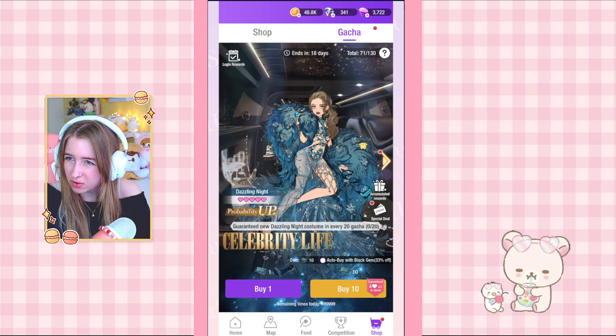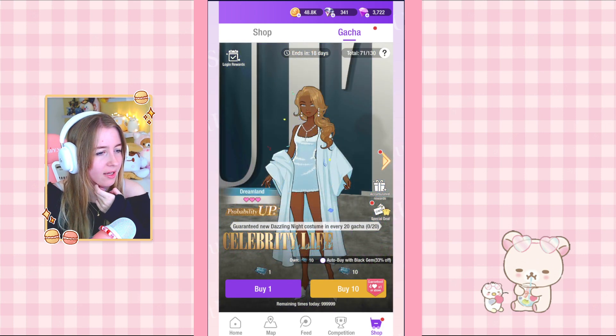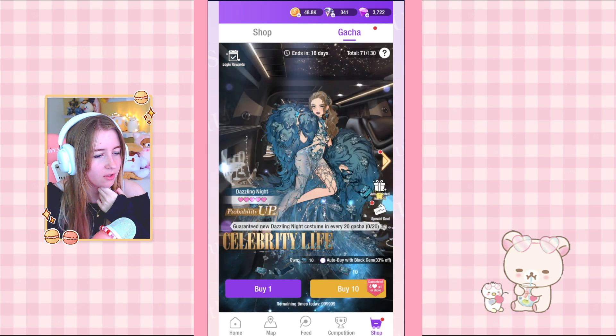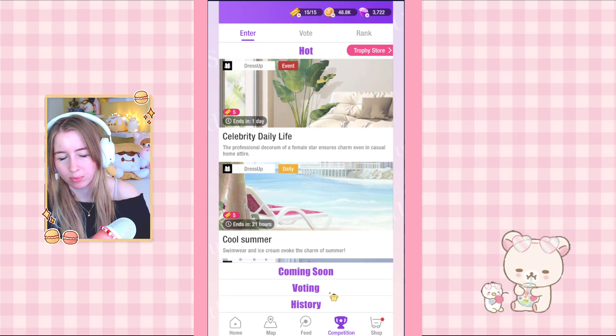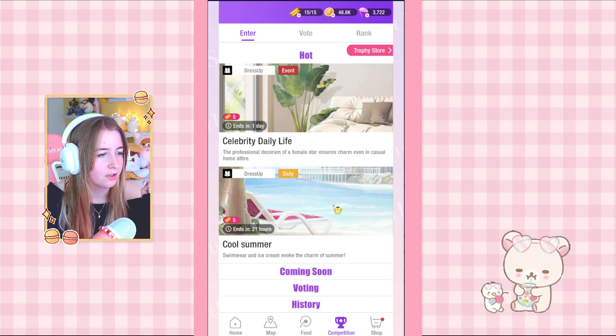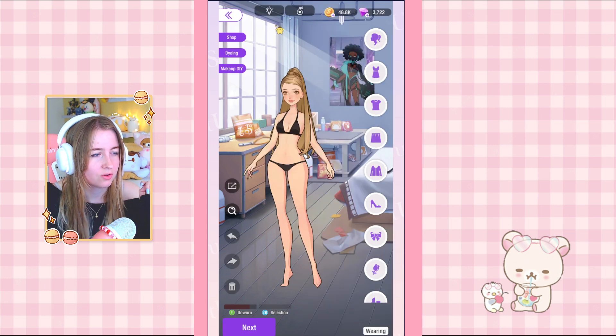I don't really have that many diamonds currently, but we can do some 10-pulls for this one. Actually no, not even for this one — we can't do that today. We're moving on. We have three competitions for today so let's start off with Glow Down: 'After a night out it's best to stay in and relax.'